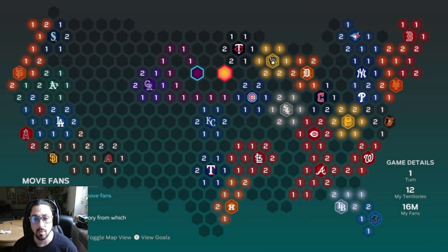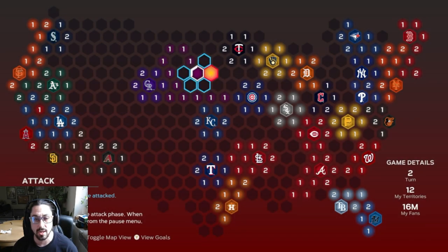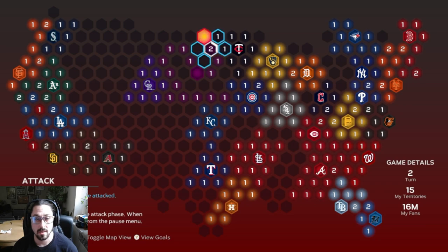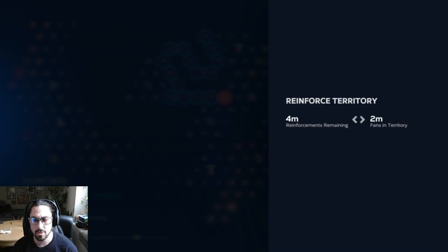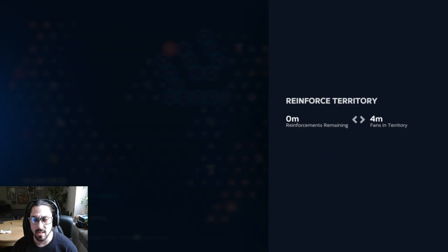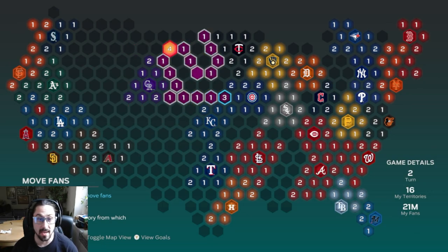I'm going to reinforce over here because I want to try to cut the Twins off as much as I possibly can. I'm not going to worry about moving fans yet — I just want to get as many of these spots as possible and try to cut Minnesota off from expanding. Same thing with the Cubs here — I'm going to skip that as well and reinforce. I'll put two extra here so I have three, and I also want to start expanding on Colorado to start cutting them off as well. They'll just reinforce their stronghold, and I can get more territories, which means more fans, meaning I can expand even more quickly.